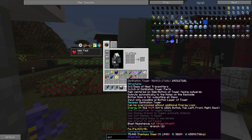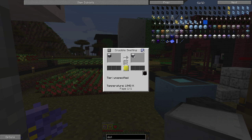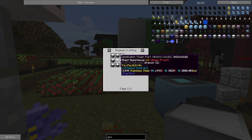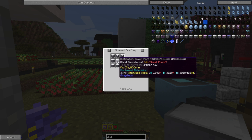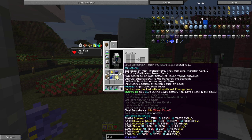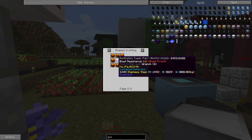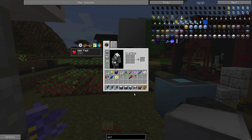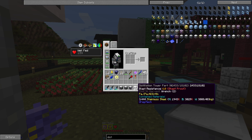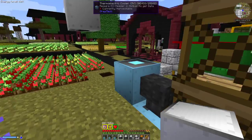You will need your controller. For the distillation tower you'll need non-uple stainless steel fluid pipes all the way around the distillation tower part, and if you're doing the cryo it will be non-uple copper fluid pipes around the distillation tower part. In total you will need 71 tower parts for each distillation tower and nine heat transmitters.